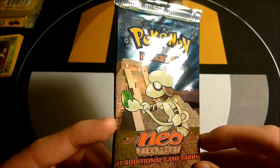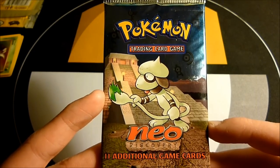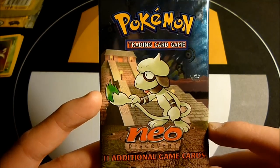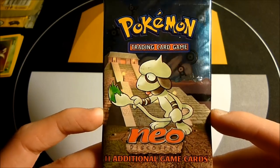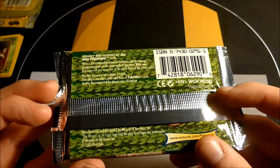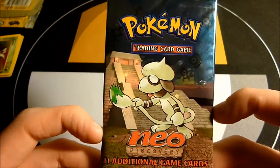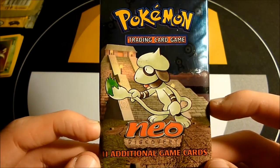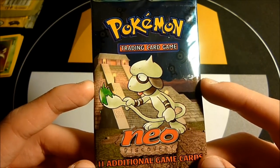These packs are so reflective and shiny, it's ridiculous. This is my favorite set of all time — I'll cover that more in the booster box opening itself. My best friend and I back in the day — I can't remember when this came out, it's like 2001 or 2002 — this is the set we collected, we collected Neo Discovery hardcore. We had pretty good sets but didn't have a lot of holographics because it was pretty limited stock around here back then.